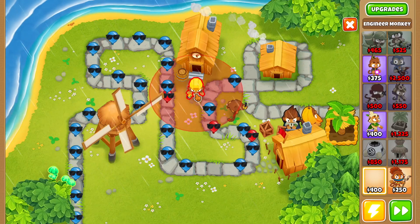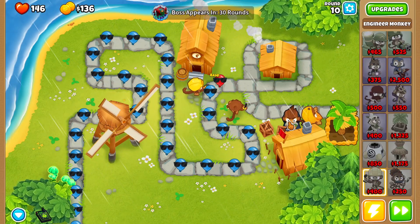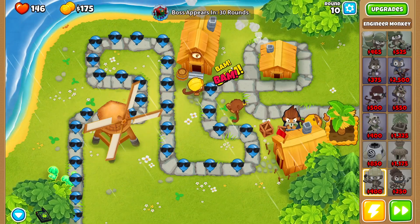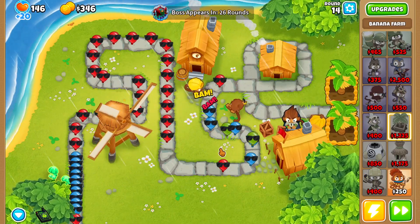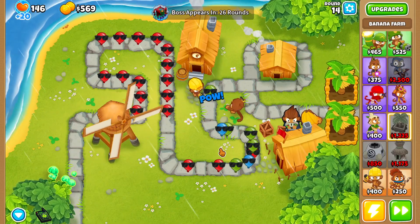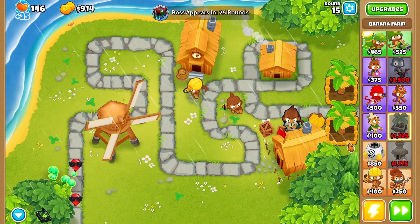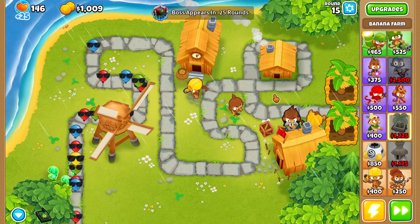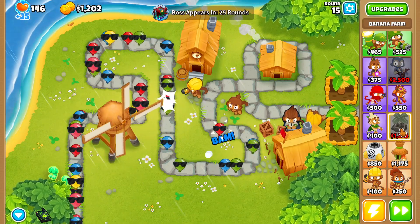With this engineer I'm going to place him right here so we have some straight lines of sight. Now that the engineer is placed, we're going to go ahead and buy ourselves some more banana farms. I'm playing on Town Center and I realized it's been forever since I've actually done anything on this map. Doing this boss series is definitely going to make me play maps I really don't play very often, which is kind of cool.